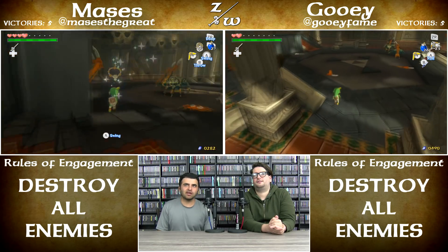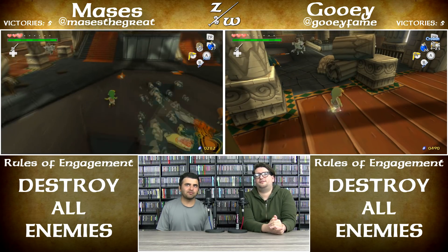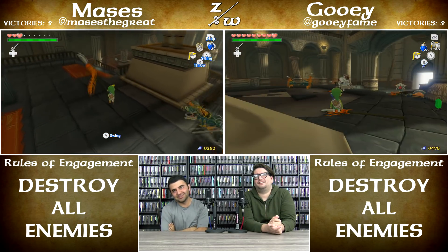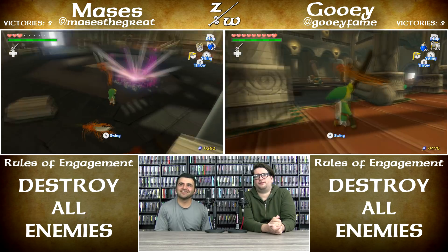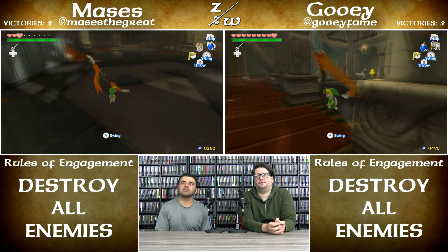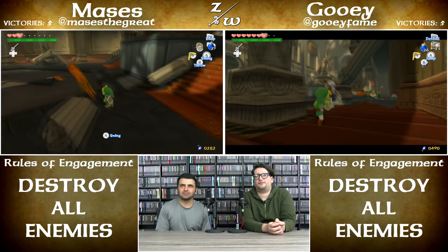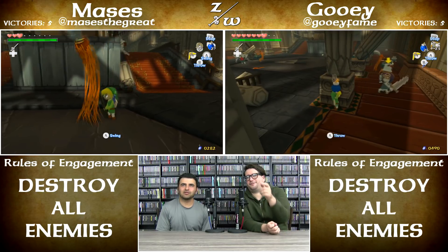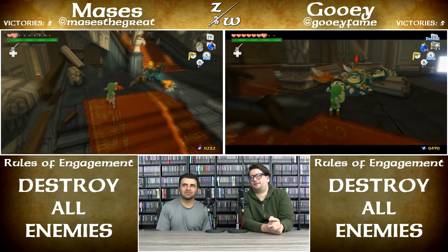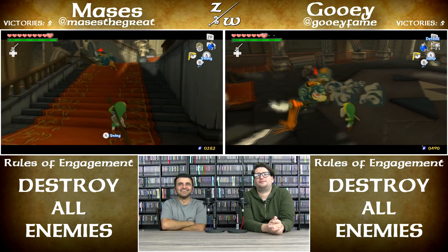I only have four hearts; however, I have a fairy in a bottle. I just used it. Health becomes a factor. I was getting pretty nervous around this time. I haven't gone upstairs — I killed all the Moblins on the second floor. I was shooting these guys with arrows but I didn't know if it was doing damage. I kind of abandoned arrows and I was in a bind right there. There goes your fairy.